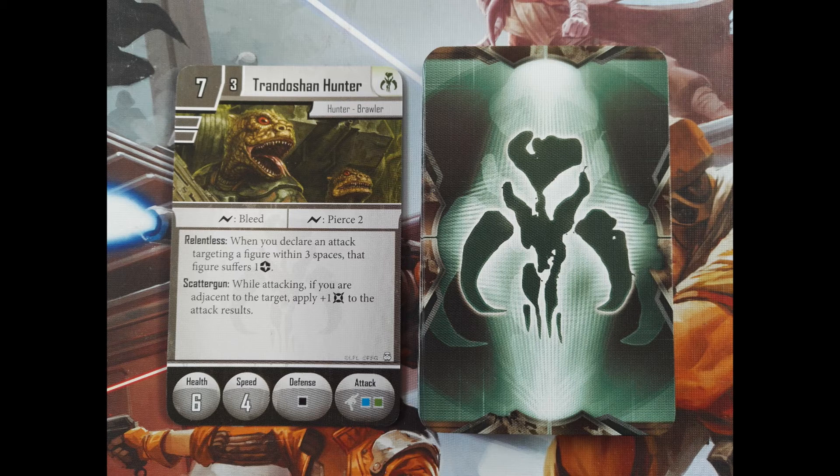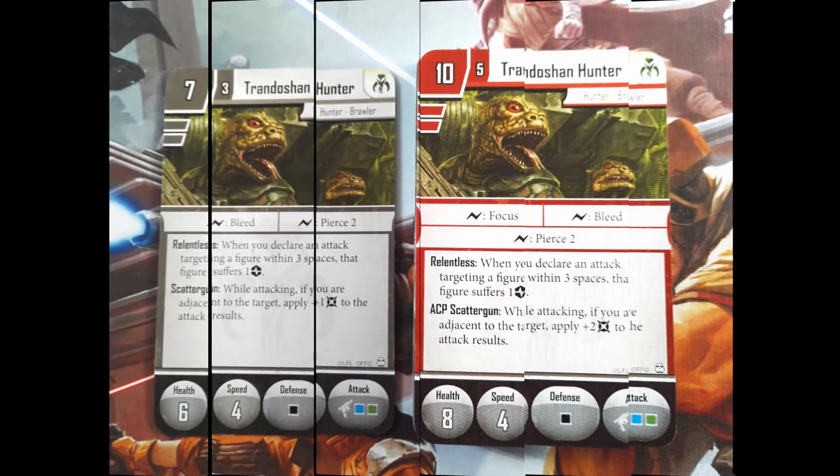And those were just the regular ones. Your elite Trandoshans cost 10 points. And what do they bring to the table? Well, let's check that together. They get increased health of 8 points, access to Focus via Surge, and an improved Scatter Gun, now dealing plus 2 damage to your enemy.